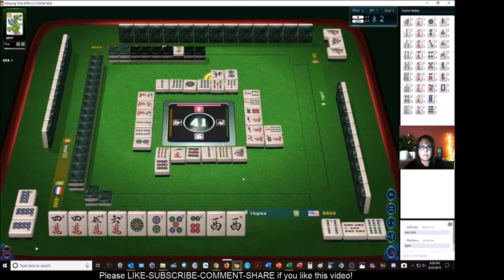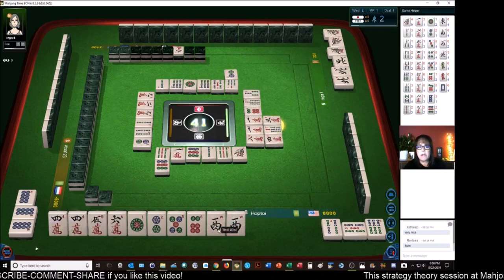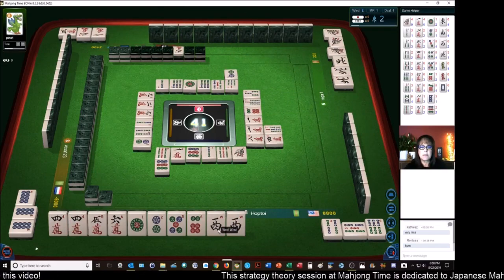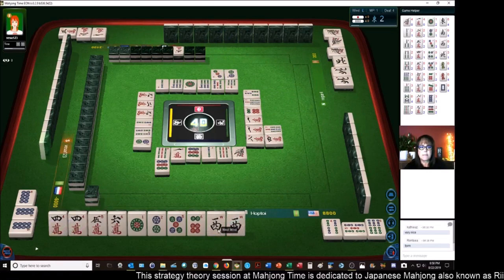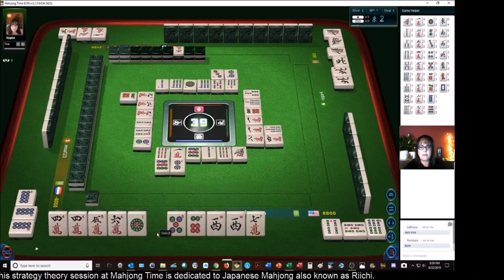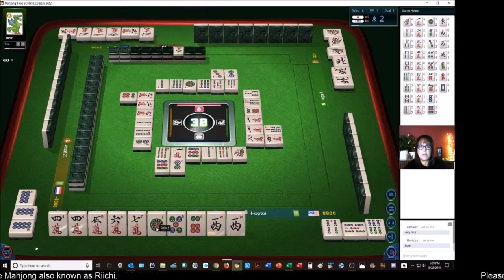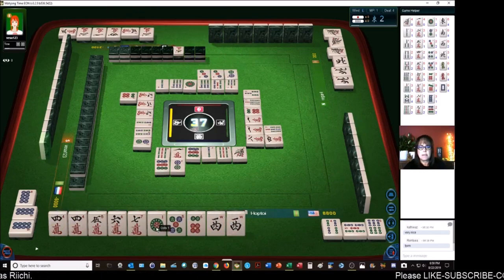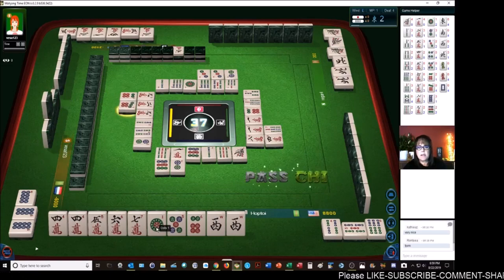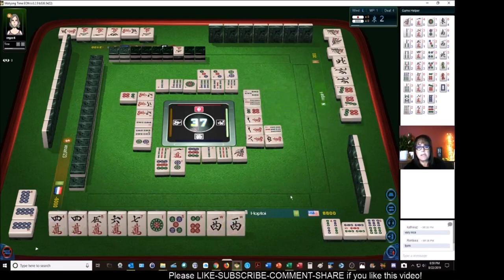North wind. The player to my left is discarding cracks. Three characters. I still want to try to Pon this west if we can. Three dots. Six dots. Two dots — we have a Chi there too. Three characters — a pair of Dora: five, six, seven. We can get rid of this one crack or one dot. We could still have Yakuhai alone. Let's Chi. Oops — Pon takes precedence.